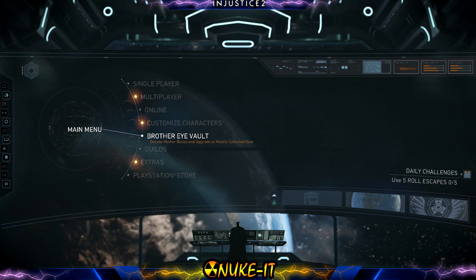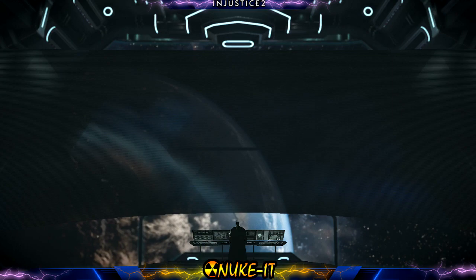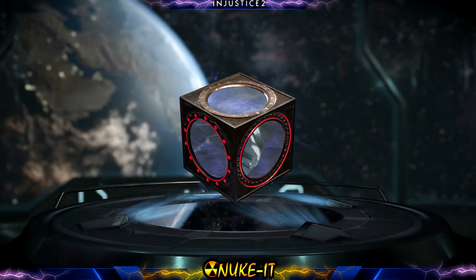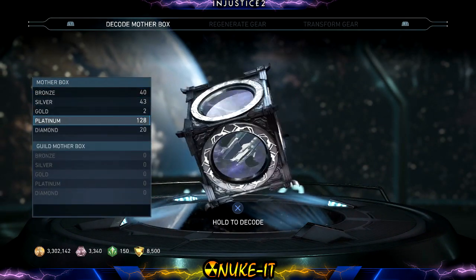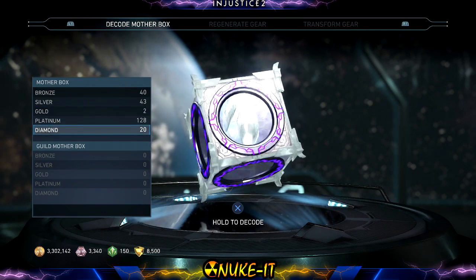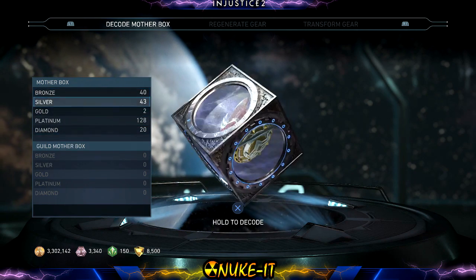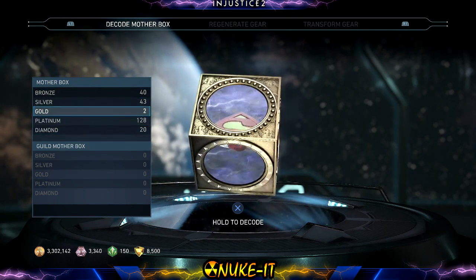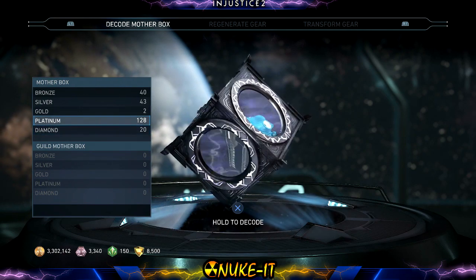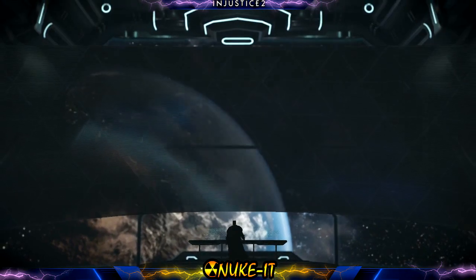different abilities — it all depends on the multiverse and what's available at the time. So we're gonna start off by going into my vault and having a look at what I have. Right now you can see I've got 128 platinum boxes and 20 diamond boxes. I'm not too concerned about the golden, silver, and bronze boxes, but we will focus on the platinum and diamond boxes for today's video.